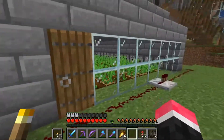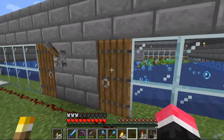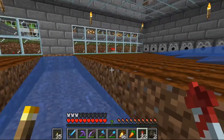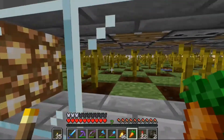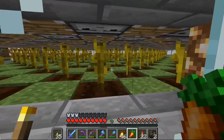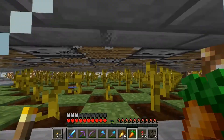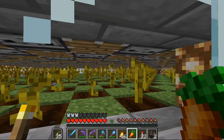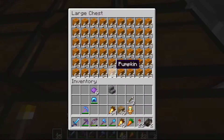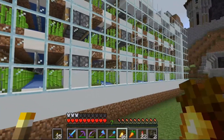We have a carrot and potato farm - look at that, you open the door and collect all of them. What's down here? Okay, melon farm. And then this is the pumpkin farm that instantly squashes them. We have lots - it's the same setup for pumpkins. These farms make us a lot of sugar cane because we need a lot of sugar cane.